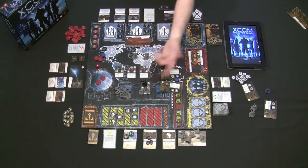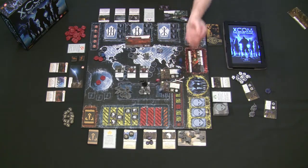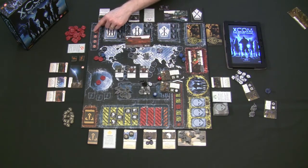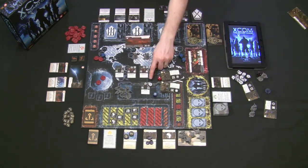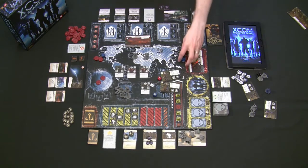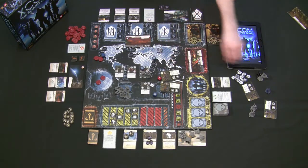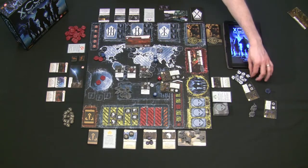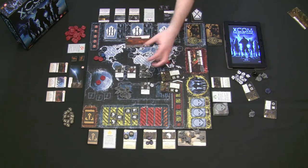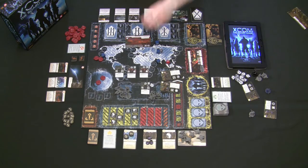You roll dice based on however many soldiers are assigned to a task — two soldiers gets two dice, three soldiers gets three dice. If I rolled zero successes I could push my luck, raise the threat track to level two, roll again and got one success — not enough to defeat it. Since I rolled a two and the threat level is two, all three units assigned are destroyed and the alien still has only one success against it, so he's not even defeated.